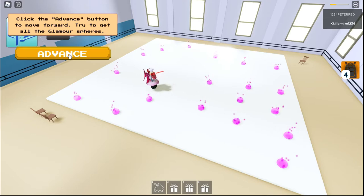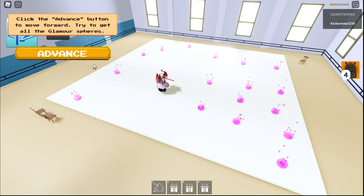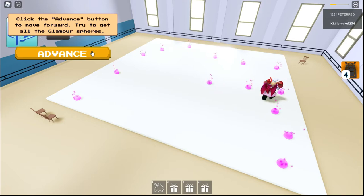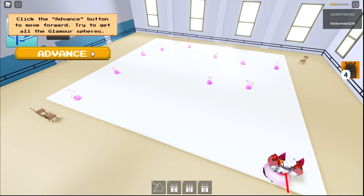Boom, got one. Oh, I missed it. So I get it now — whenever we spin around and click advance, whichever direction we're facing we move straight in a line, and from those movements we have to collect the spheres. I don't see how this is difficult at all. I mean, you can't fail it, but it's just time consuming.